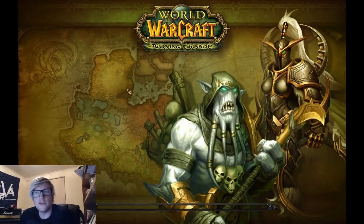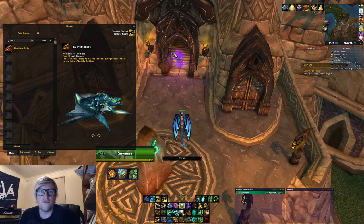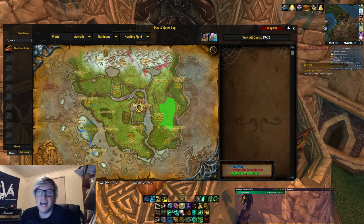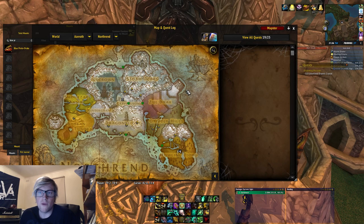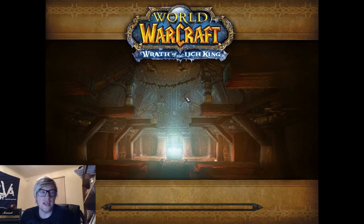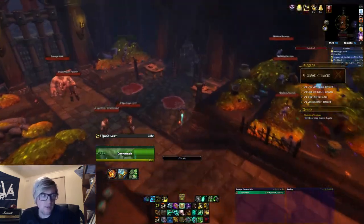The next mount is the Blue Proto-Drake. It's got a 1.14% drop chance. It's located in Heroic Utgard Pinnacle, drops from Skadi. This one's located in Howling Fjord in Northrend. As of patch 6.2, the Blue Proto-Drake can also drop from the Timewalking version of this dungeon.